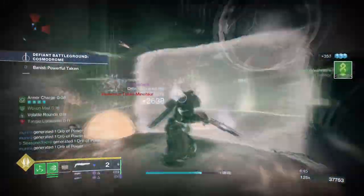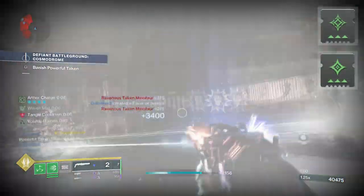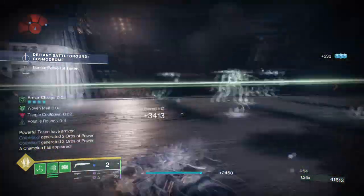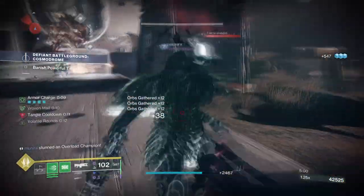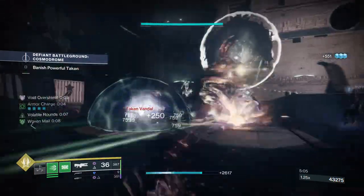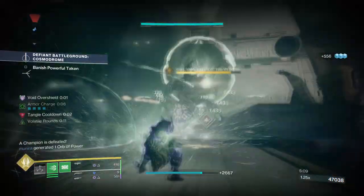While you're there, do add on the following armor charge mods such as Charge Harvester and Stacks on Stacks, which will give you a plus one to charge stacks, so you'll overall get 4 charges when active. Lastly, do be sure to add on the Special Ammo Finder mod and Special Finisher mod so that our weapon can always have ammo available. This will be important as the weapons being used are double special instead of the standard primary and secondary.